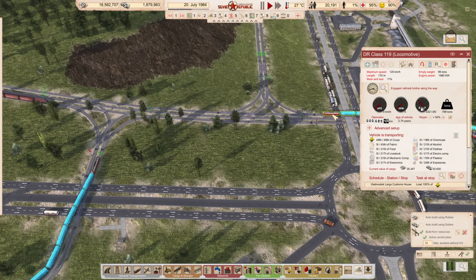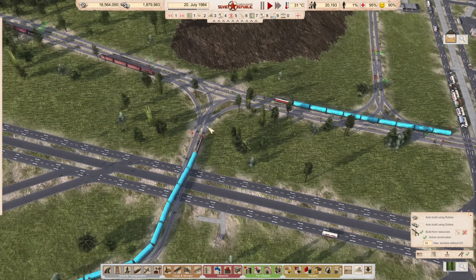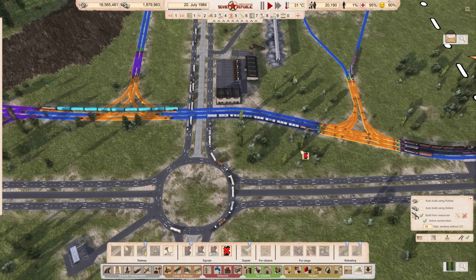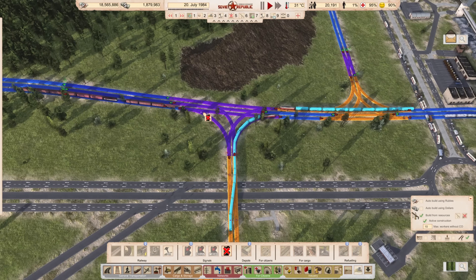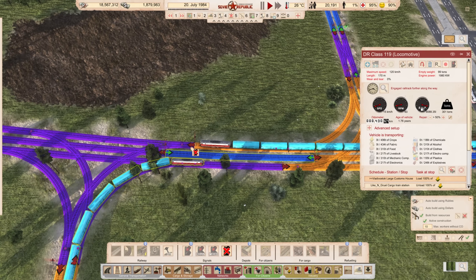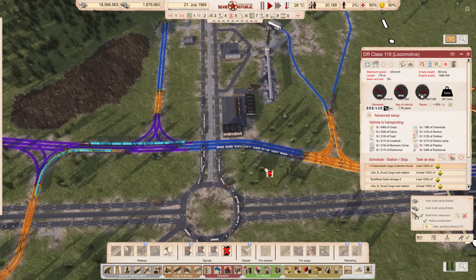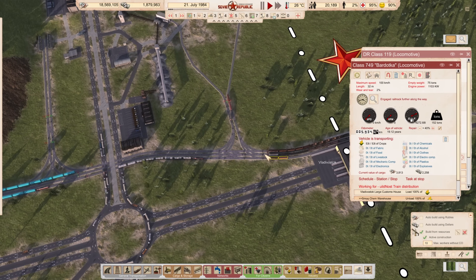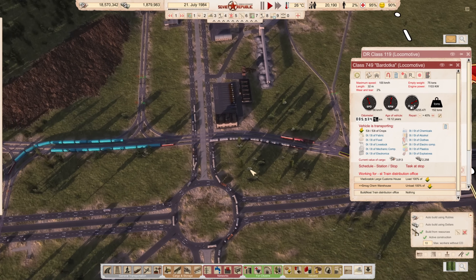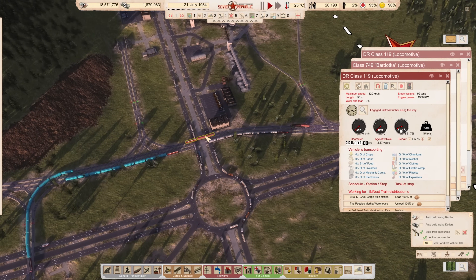Let's start with our traffic jams. We have a small ongoing problem - this intersection, this intersection, and this intersection are just too close to one another. I'm going to remove those signals and make this one giant intersection - making things worse before it gets better. The vehicles need to clear out of the area first, then we can move forward.